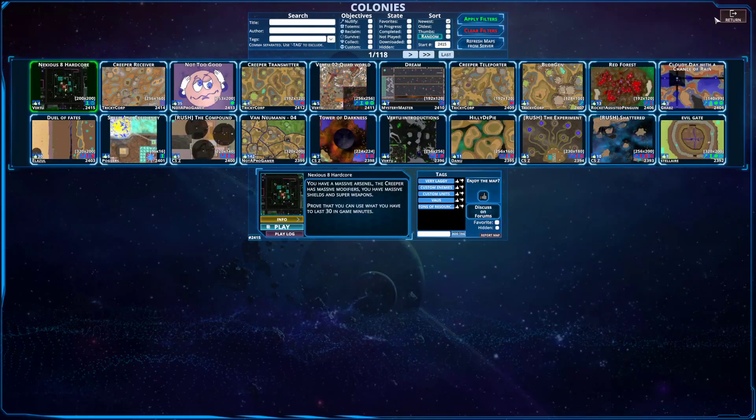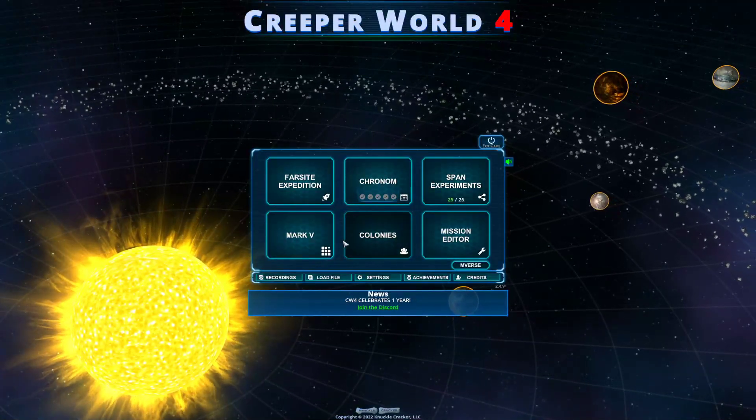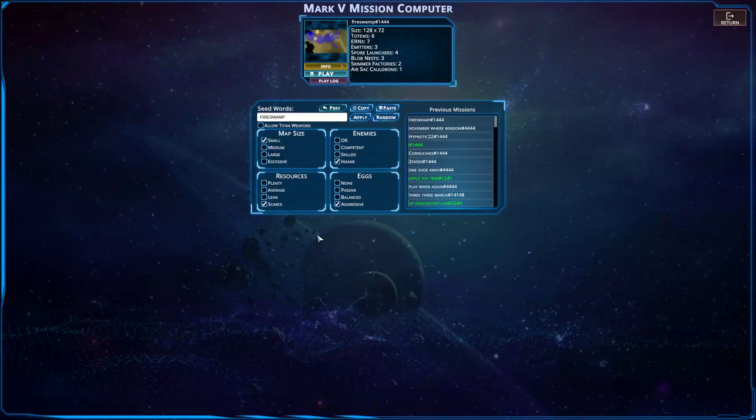The next map is a bit of an oddity, because it's not a Colonies map. The Mark V mission generator can generate some very difficult maps depending on what parameters you choose. The parameters in question are usually 1444: small map, insane enemies, squares, resources, aggressive eggs. This is generally considered the hardest setup for Mark V missions.